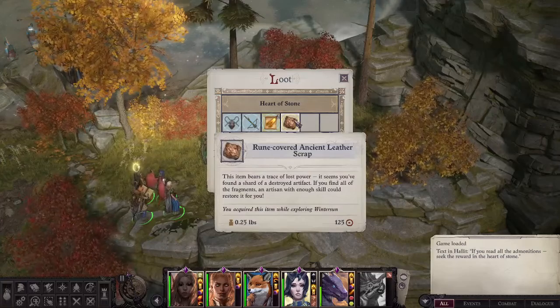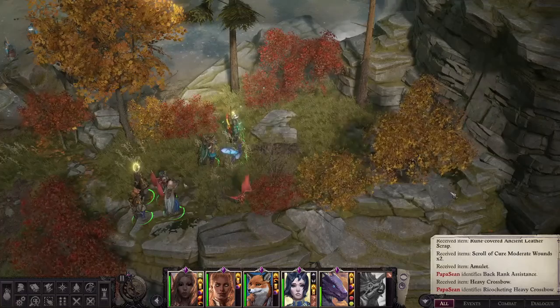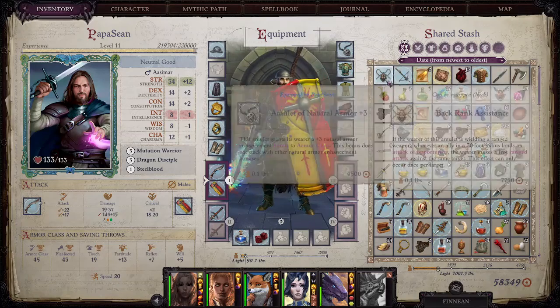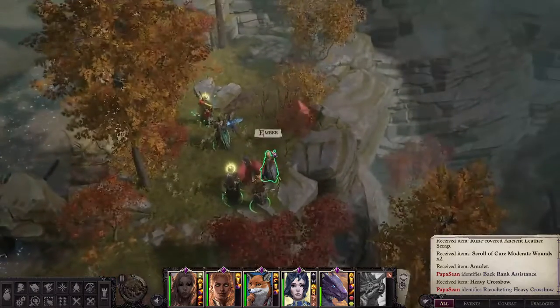So what do you get out of this? First off, the Rune-Covered Ancient Leather Scrap — this is a piece that if you find all the fragments, you can restore it. It's a really great item. Some scrolls of moderate — no big deal there. You're also going to get a Ricochet Heavy Crossbow, a plus three keen cruel enchantment crossbow, which is pretty neat. And then there's the Back Rank Assistance amulet: if the wearer is wielding a ranged weapon, whenever an ally in a 30-foot radius lands an attack of opportunity, the wearer makes a free ranged attack against the same target. This effect can only occur once per target, but it's still pretty powerful — you're getting free damage on attacks of opportunity. Great for enemies that are coming at your ranged targets; you'll get a free shot on them.